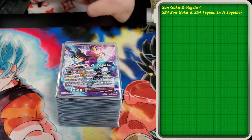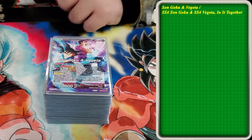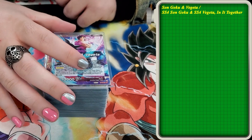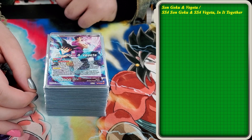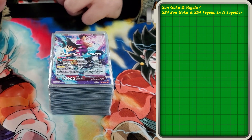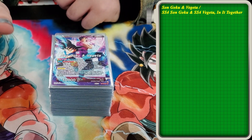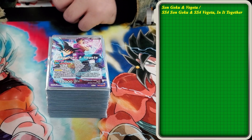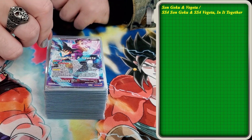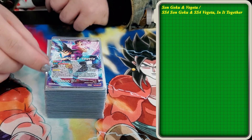We'll start with the main deck, and then I do have the Z deck and side deck we'll get into at the end. This is the new boogeyman of the set. This deck is a little overtuned, as you will see. Starting off with the leader, Son Goku Vegeta — Red Saiyan leader, already good just because it's a Red Saiyan leader. Permanent: you can combo with your Rest Mode Saiyan cards. This deck did not need that.